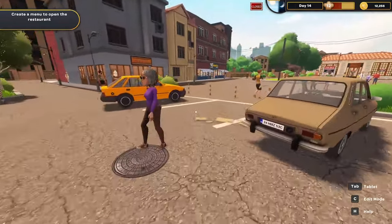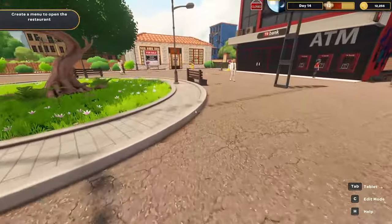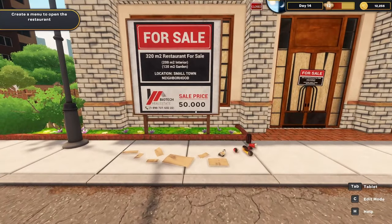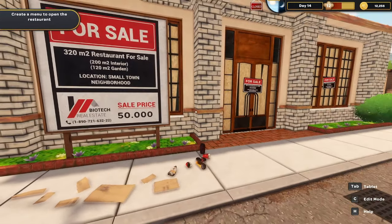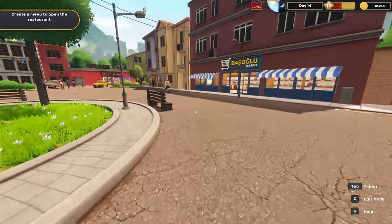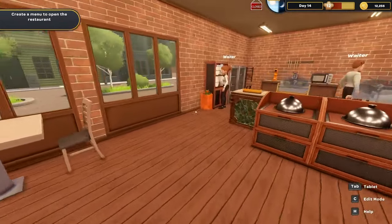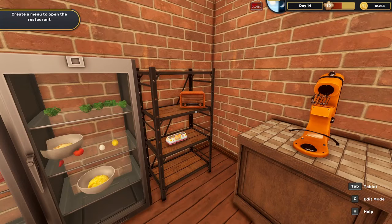Looking around — over here there's a building where you can buy a bigger restaurant! If you had fifty thousand dollars you could buy a new restaurant. I do not have fifty thousand dollars and can barely run the restaurant I've got, so we'll leave that alone for another day. Also turned off the radio because I couldn't find a station I liked.